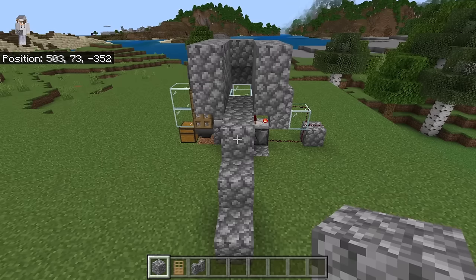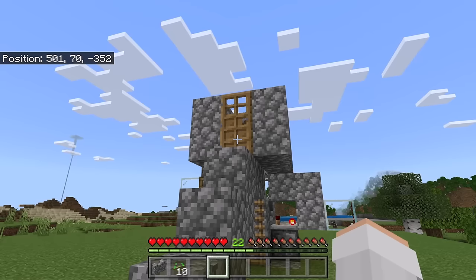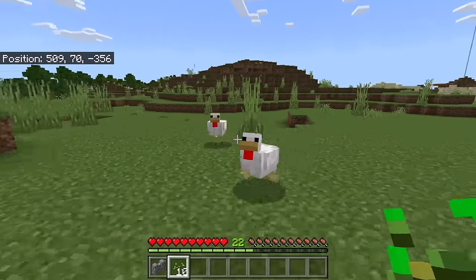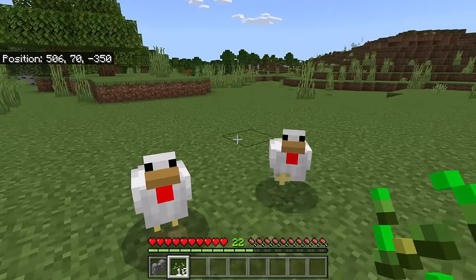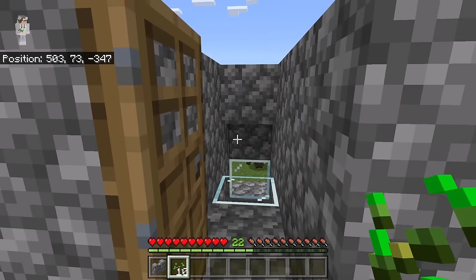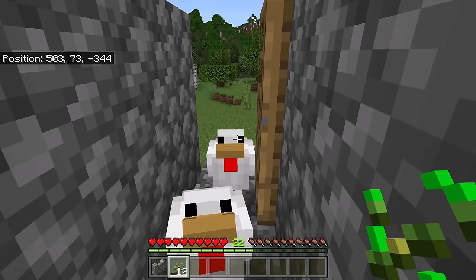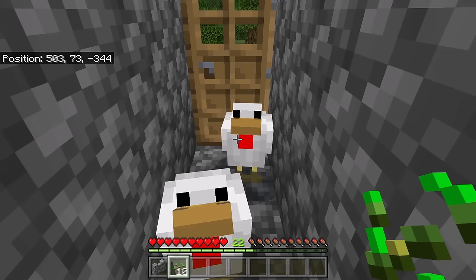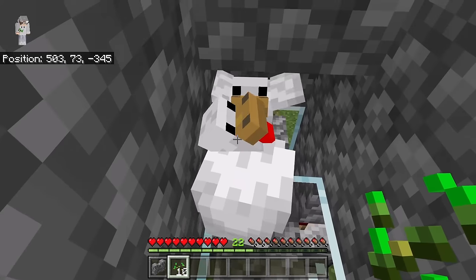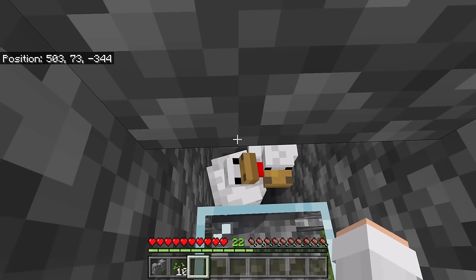Once you're done placing those blocks, place a door at this spot. After making that chamber, go look for some chickens. Once you have found chickens, hold seeds — that will make the chickens follow you. Now walk back over to the farm, walk up here, then open this door and stand here. The chickens should follow you into this area. After the chickens are in here, close this door. Now try to push the chickens over to that spot, then stop holding the seeds — that will cause them to stop following you.